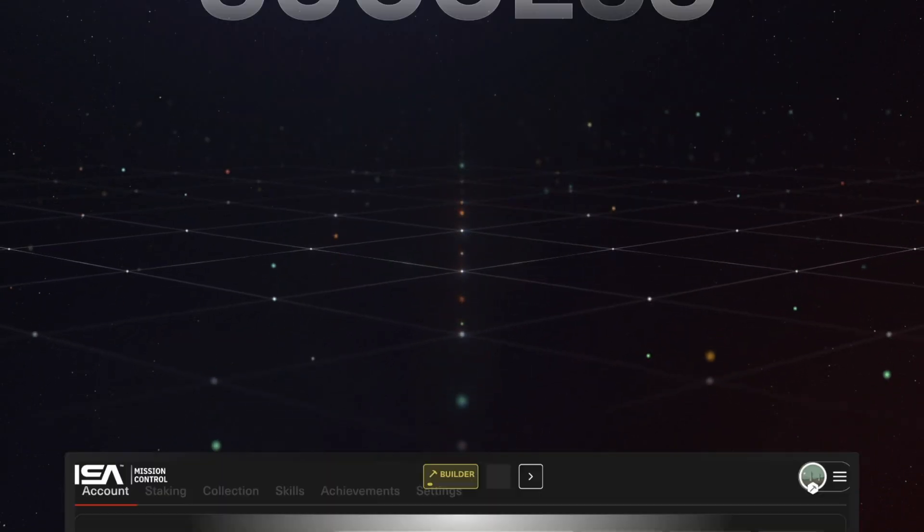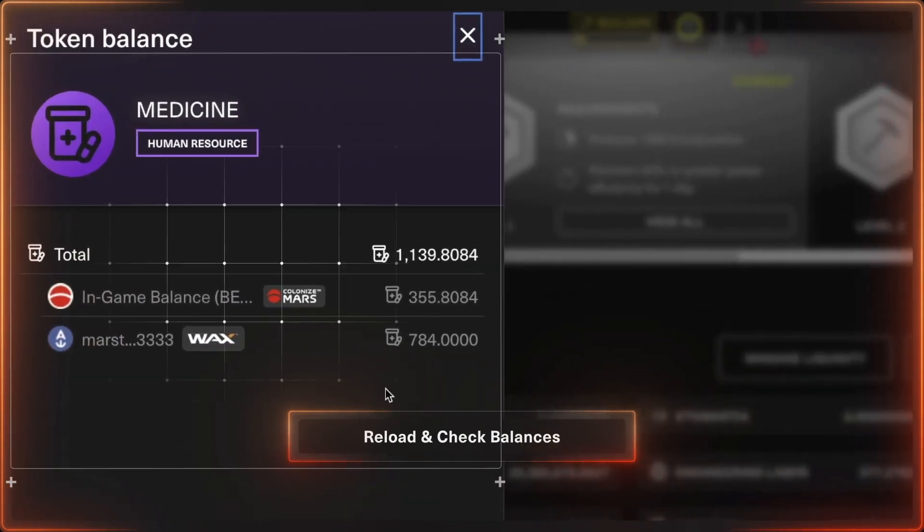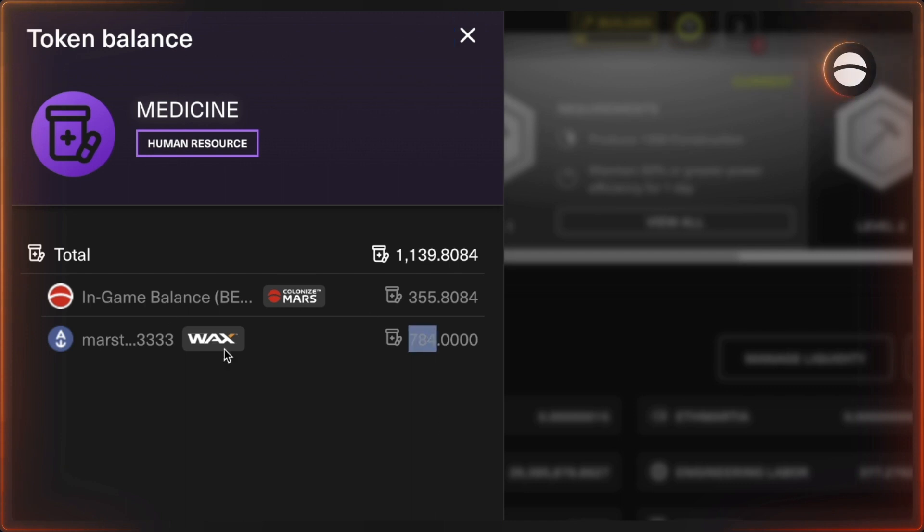Reload the page, and now when you look at your Medicine balance, you can see that your WAX blockchain wallet balance has increased and your in-game balance has decreased. The transfer from in-game to the blockchain was successful.